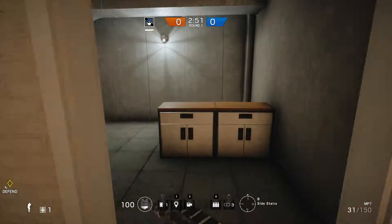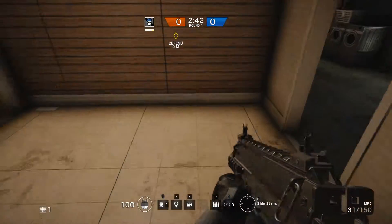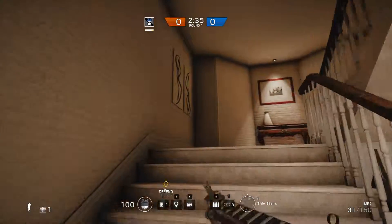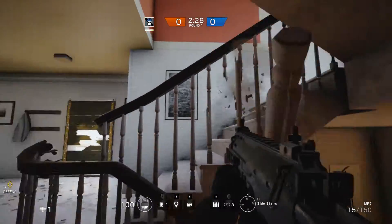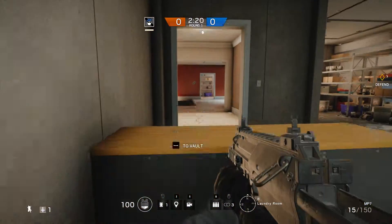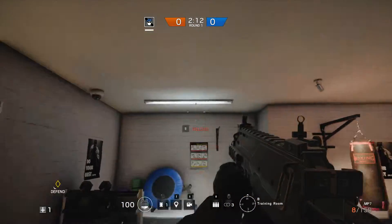These spots behind the weights are great if you're defending something upstairs. You can have one person hide behind the weights, another person hide across the room, have that person sneak up the stairs, shoot through here at anyone coming through this entrance or coming down the stairs, then quickly run down this way. Most players will think 'easy kill' and chase you.